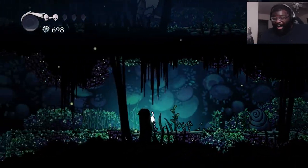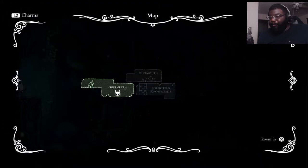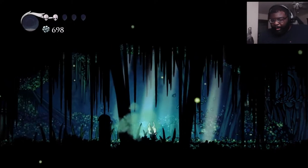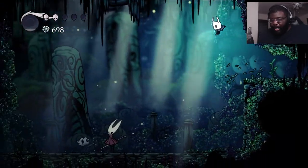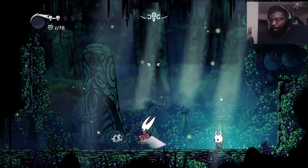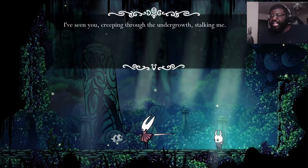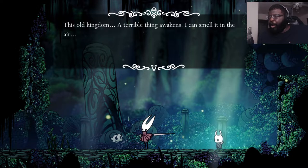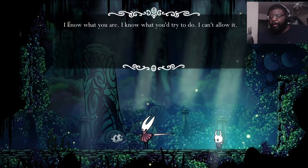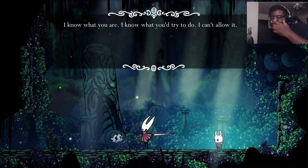These things just come literally out of nowhere. Out of literal nowhere. Damn, dude. What is this? It had like a weird symbol that looked like a Dugtrio on it. Come no closer, ghost. I've seen you creeping through the undergrowth, stalking me. This old kingdom — a terrible thing awakens. I can smell it in the air. I know what you are. I know what you're trying to do. I cannot allow it.